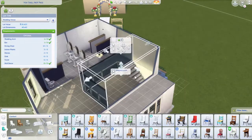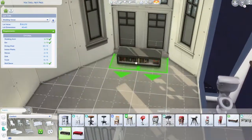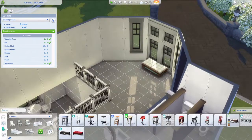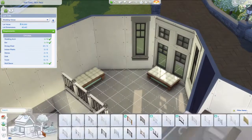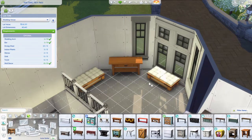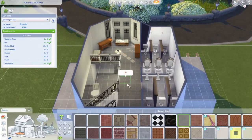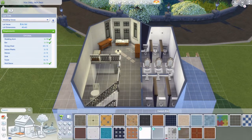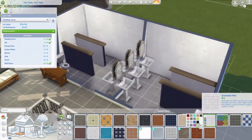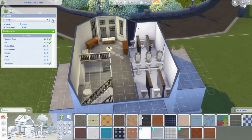I decided to open up the bottom — it looks nicer and prettier that way. I added indoor seating and a center table. I changed the table top to a regular wood tone because there wasn't a white swatch on the seating I wanted, so I just went with wood on top. I also put tiles in the bathroom.